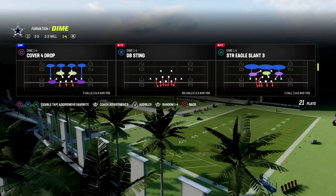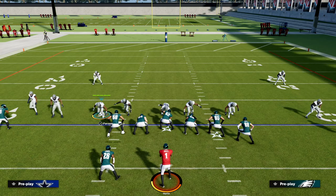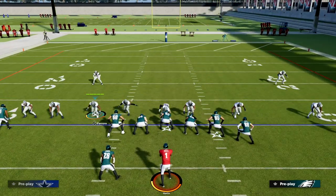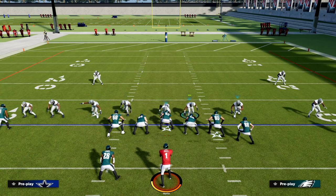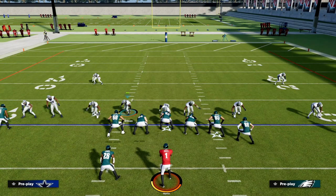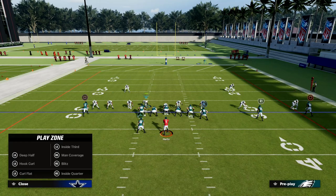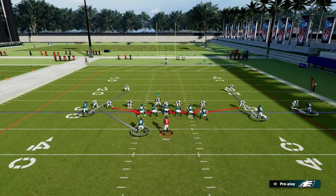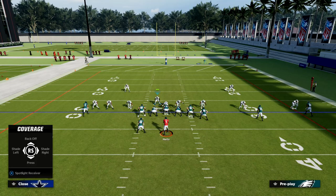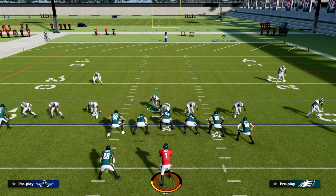DB Sting is the main blitz and the money play from this formation. Here's the setup: we're just going to pinch our defensive line. Notice that it's going to move these guys outside, and we don't have to base align to get this alignment — that's one of the big advantages of this formation. From there, specifically against U-Trips, I love to go ahead and shut down that running back wheel with this simple adjustment. We know the tight end is one of the most important players to defend in U-Trips, so we're going to bracket him with a hard flat to the right, and then we're going to user him off the snap.